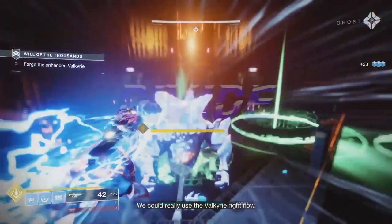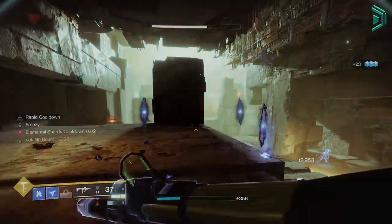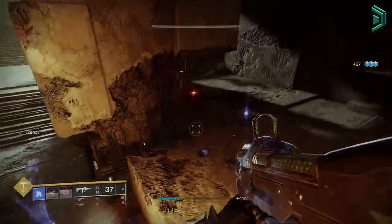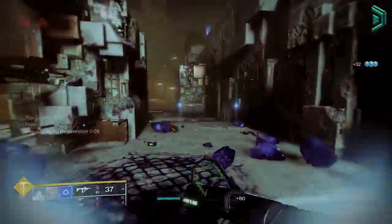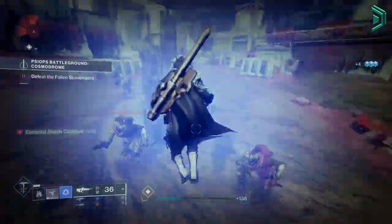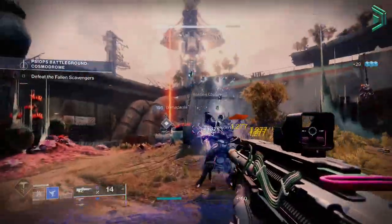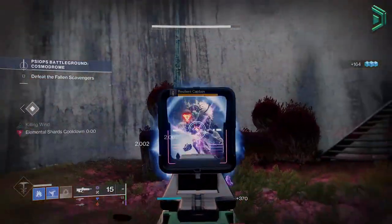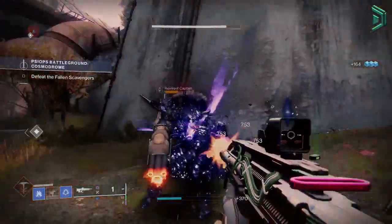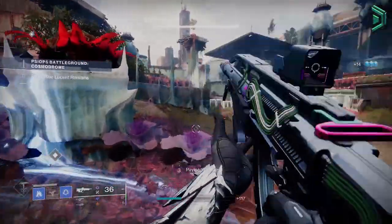Now let's get frosty. The background gameplay will be the new PsyOps Battlegrounds to show you how you'll effectively use this build in most PvE content. You can take this into more end game PvE like a legend or master activity, although it may be a little harder to use as they are the most difficult activities in the game, so you will die much quicker running up to adds to freeze and shatter them compared to an easier game mode.